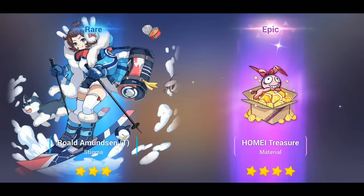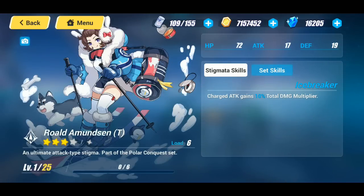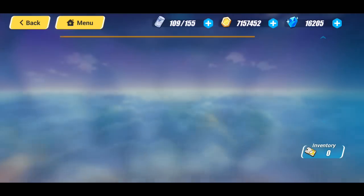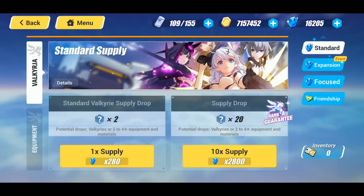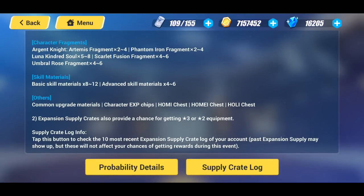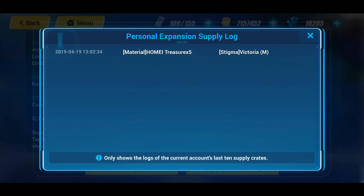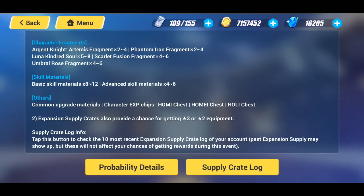There we go — we got a new stigma. Charged attack gains 10 total damage multiplier — interesting. Moving on, we're going to jump over to the expansion supply. You can see I have the guarantee within 99 drops. I had one expansion supply card, I used it, did not get anything — I just wanted to test the luck.